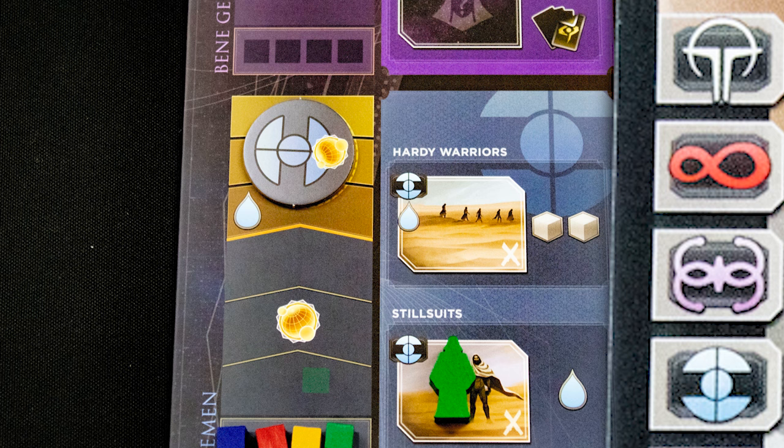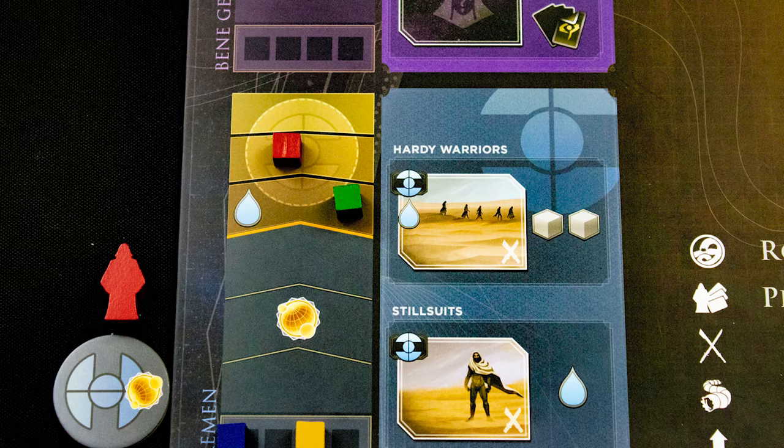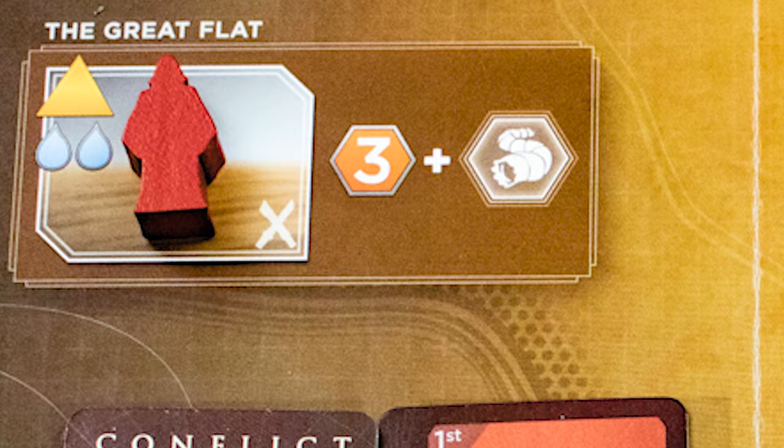The faction locations on the side of the board can only be placed in if you have a character with a matching special symbol. Advance your cube on the track one step each time you place in a faction location. At step three you get a victory point, and at step five you get the alliance token.